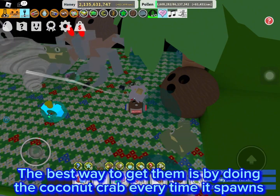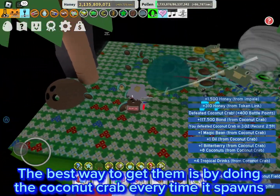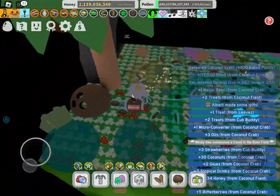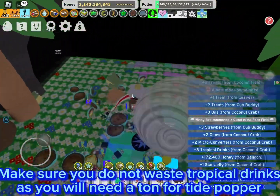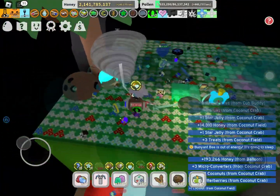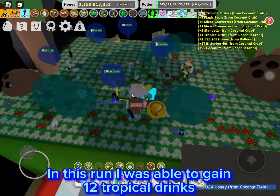The best way to get them is by doing the coconut crab every time it spawns. Make sure you do not waste tropical drinks, as you will need a ton for Tide Popper. In this run, I was able to gain 12 tropical drinks.